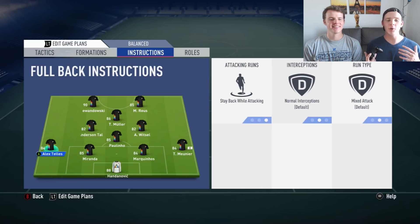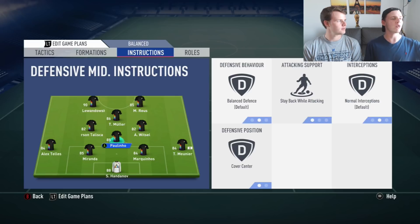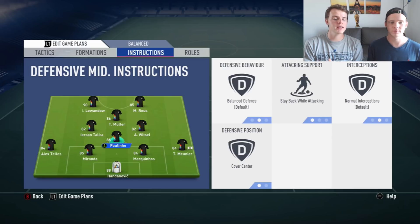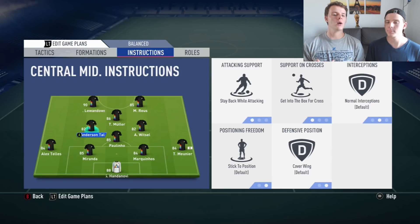For player instructions: all fullbacks and center backs are set to 'stay back while attacking.' For Paulinho the CDM, we also set 'stay back while attacking' — we want him just in front of the defense like Kanté or Busquets in real life. Because he's the only CDM, we put him on 'cover center,' which is really important when you only have one defensive midfielder.